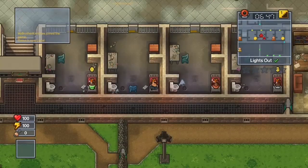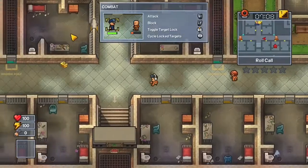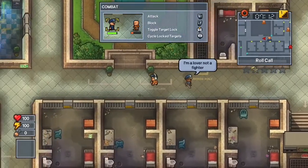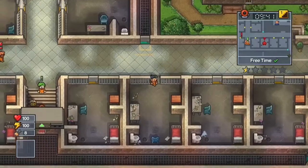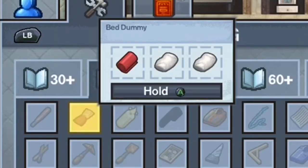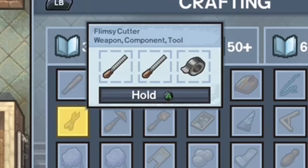The first one, which we are probably most familiar with, is Perimeter Breakout. This one you can do on single player or multiplayer. I know a way to do it in just one day, and all you need are flimsy cutters and a bed dummy. You don't need any intellect to craft these — you only need two pillows and a bed sheet for the dummy, and two files and duct tape for the cutters.